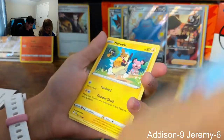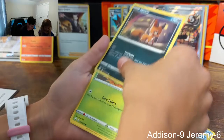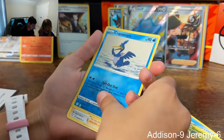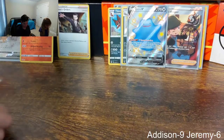Last pack for Addison: Morpeko, Chewtle — Nickitt, Grooky, Yanma, reverse Cramorant, and a non-holographic. Just one more pack left each.